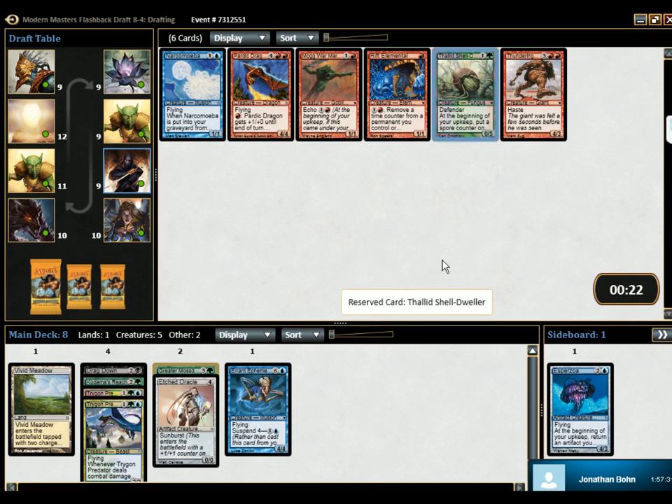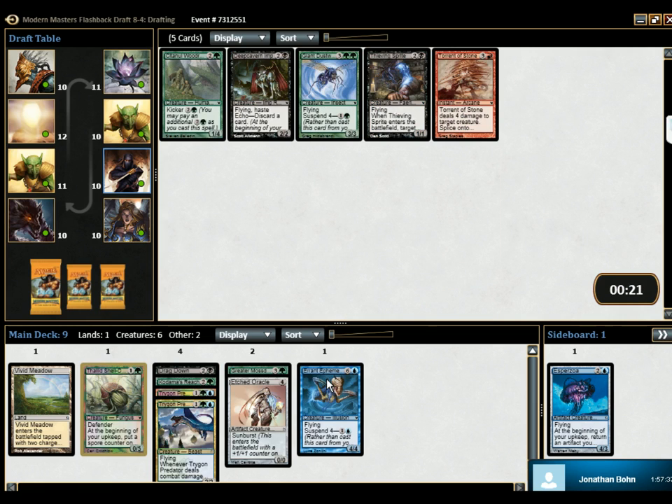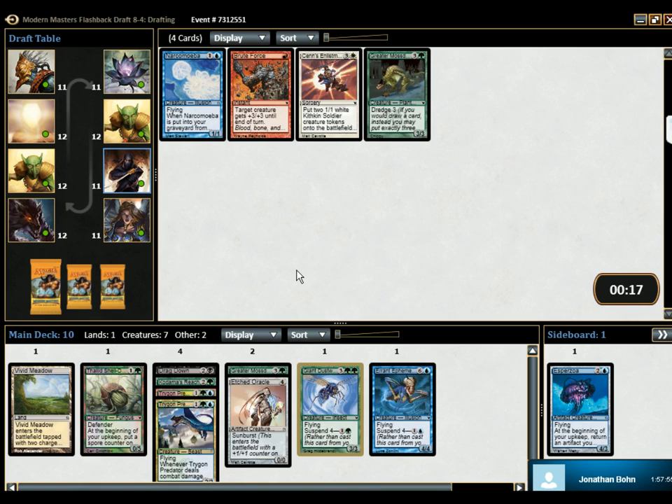This is great defense and produces tokens. So, a 0-5 that can produce tokens. Okay, so we have Dust Wasp. Or we have this guy, which draws us two cards for six — it's a 1-4 that draws two cards. I think the Dust Wasp is fun. Because we're definitely green-blue.